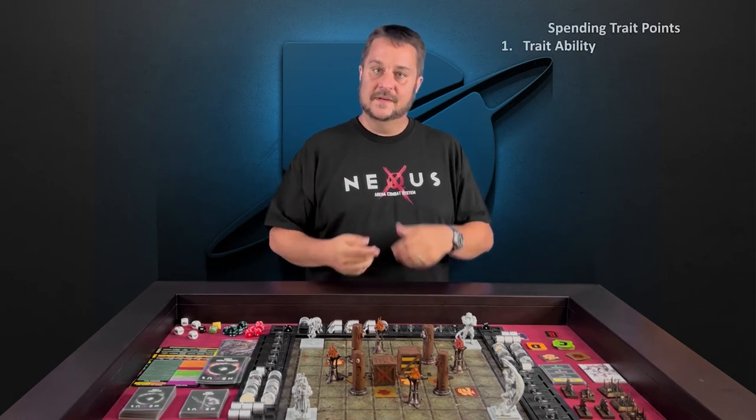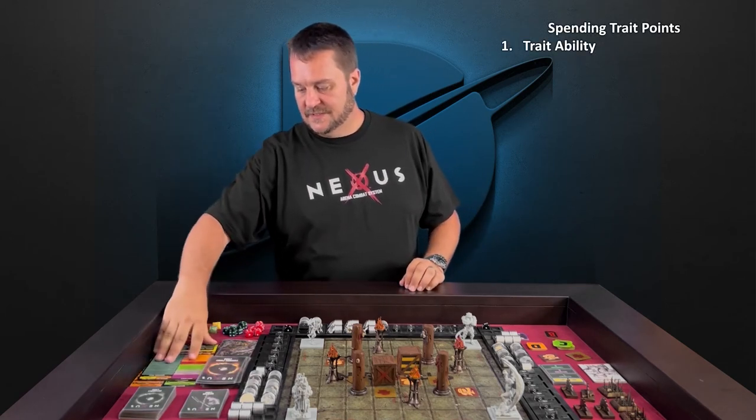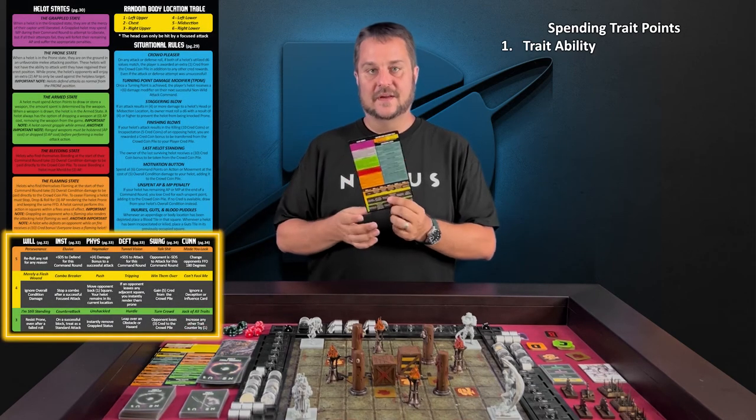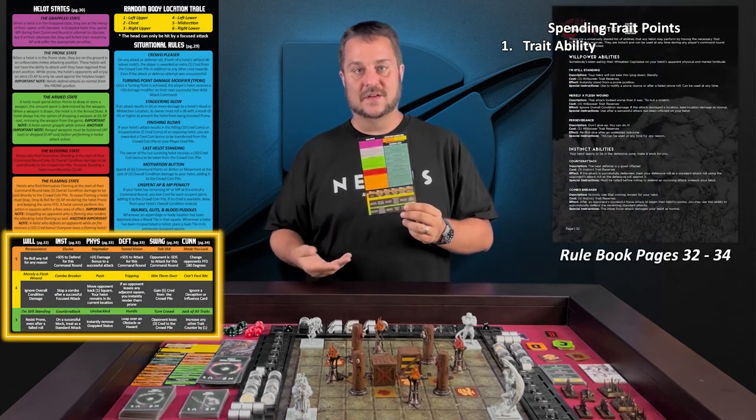There are three ways to spend your trait reserves. The first is on a trait ability. Trait abilities are available to all helots, regardless of motivation, and they're listed here as well as in the rule manual.